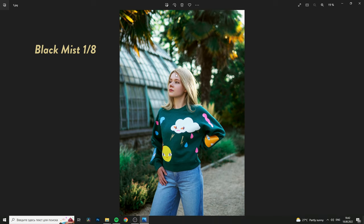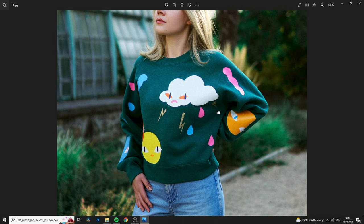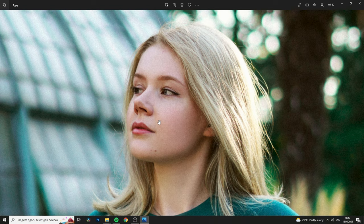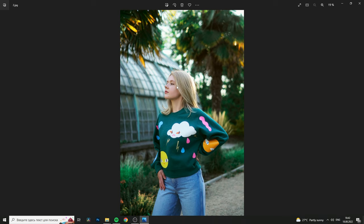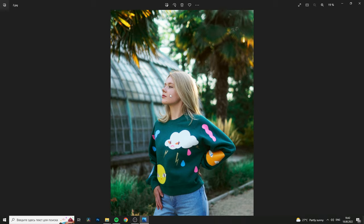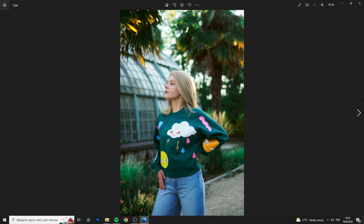Starting with the least powerful filter — it's black mist 1/8. It's not completely blurred, but you can still see a bit of blur here and there. The picture is still quite sharp; the black color is actually black. Next is 1/4, and here you can see the black color is not really black anymore, and there's more blurriness on the background where the light goes.